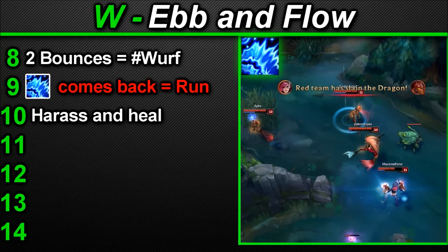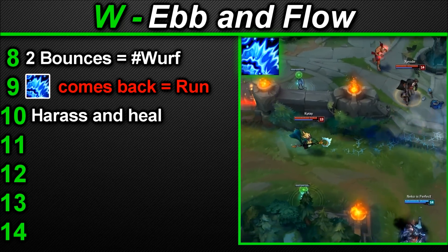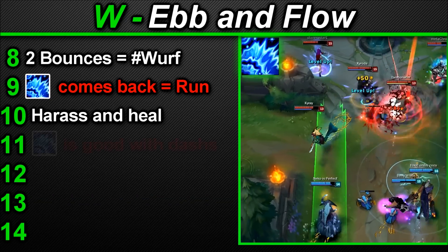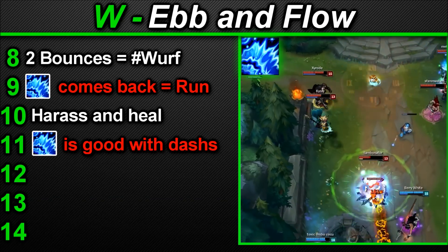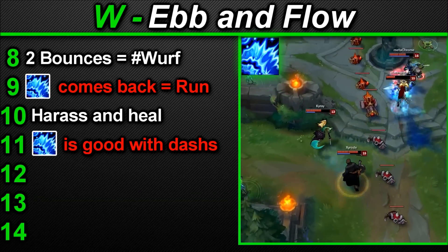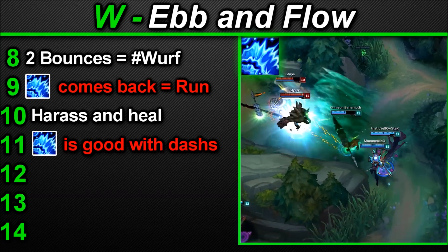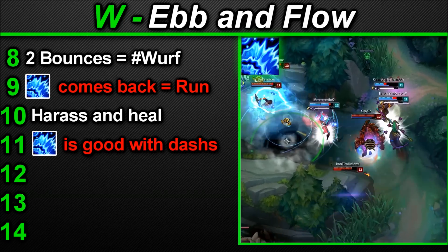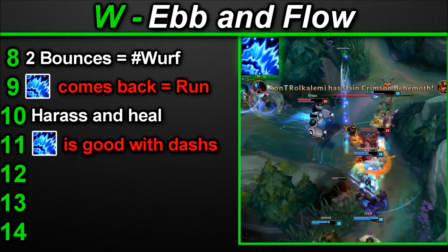More Ebb and Flow tips: use this ability to harass your enemy while healing yourself — run at them, cast the ability onto them, and once it starts traveling back toward you, start running. This ability is best utilized on aggressive dash-based champions like Graves and Lucian — they jump into enemies' faces, so wait until they dash in and cast W on them. It will bounce off them as they've gotten into range, giving your lane even more burst. They get you into bounce range for free, which is why they're so good with Nami.